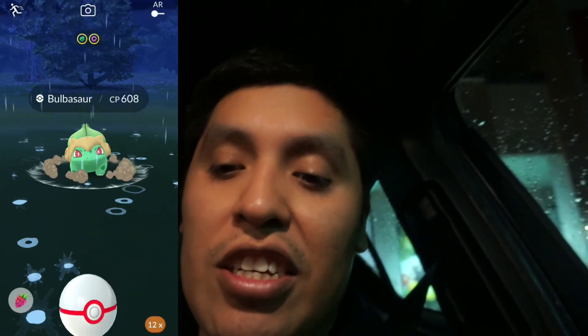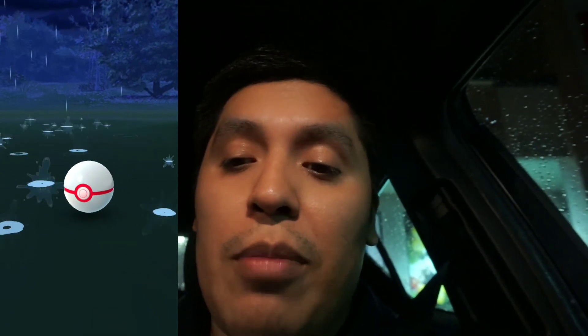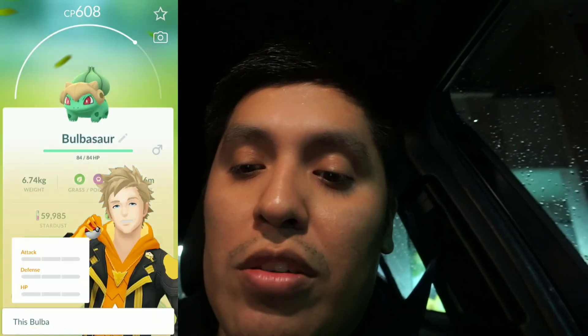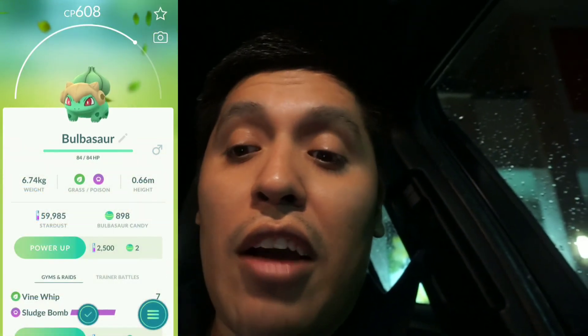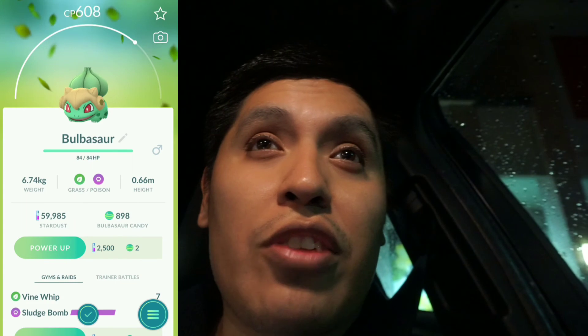We took down this Bulbasaur — hopefully it's shiny. Come on, 12 premium balls. It's not shiny, 608 CP. We're gonna use a Pinap Berry — excellent throw, nice! I'm definitely excited about GO Battle League because so far the only PVP tournaments we've been able to attend are local ones, but now it's going to be in Pokemon GO. It's not that good IVs but it looks so cute.